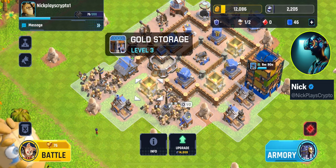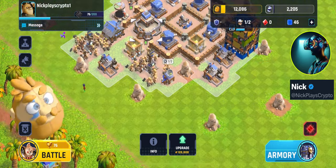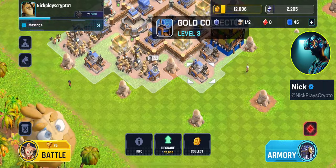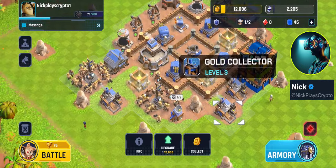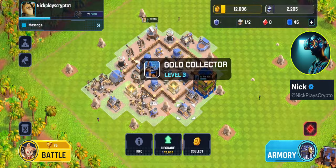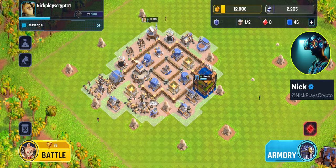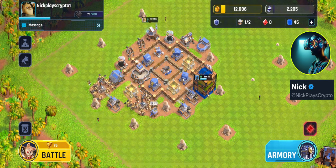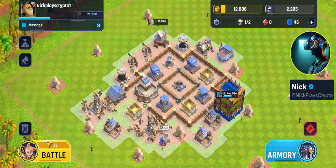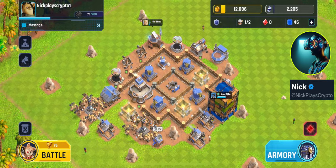Even if they take out the gold collector, rally point, infantry factory, and gold storages, they still might not walk straight up to my headquarters. They might target one thing, then another, and it might actually lead them to go around — which is the opposite of what they want. If they try to attack my base, they're going to want to come straight in and hit that headquarters first to maybe get to the mortar quicker, but even then I think at this level that's going to be pretty hard to do.